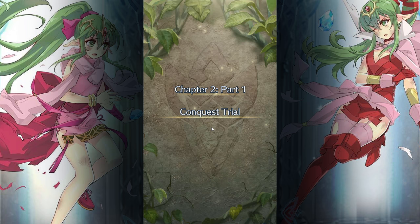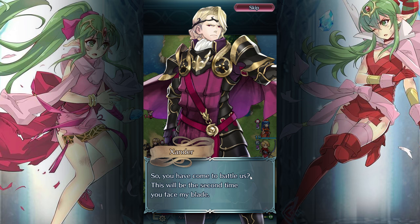Chapter 2, Part 1: Conquest Trial. 'You have come to battle us. This will be the second time you face my blade. We are all bound by a contract with Princess Veronica. And yet I am also bound by the deep loneliness I see in her eyes.' Considering you picked Peri as your retainer, this makes a lot of sense. 'She reminds me of a sibling once held captive in a joyless fortress. It's time that my family and I put an end to you. Camilla, Leo, Elise — we battle now.'